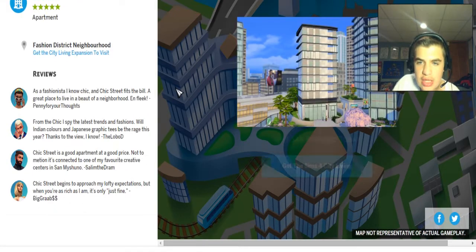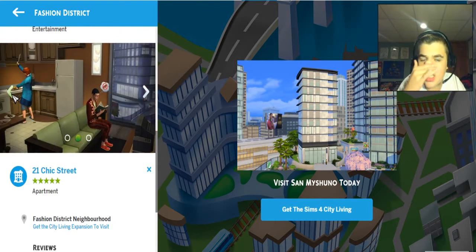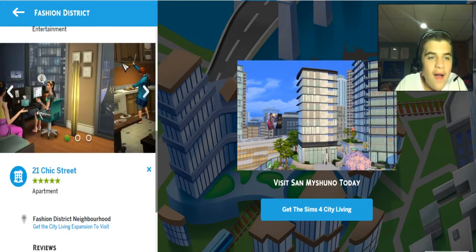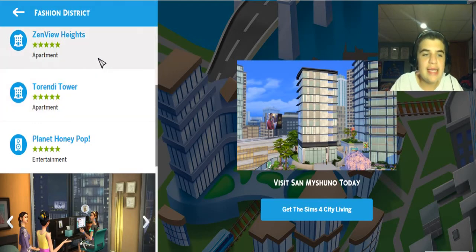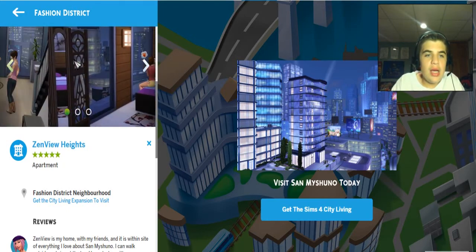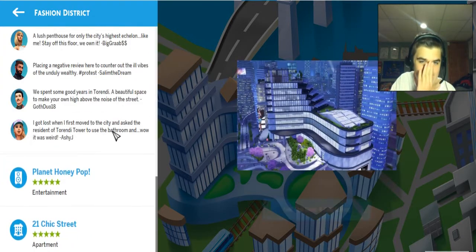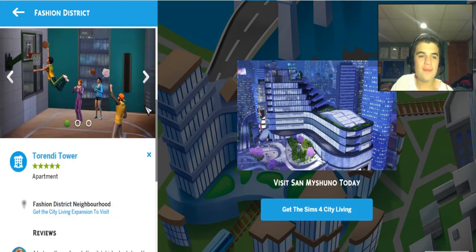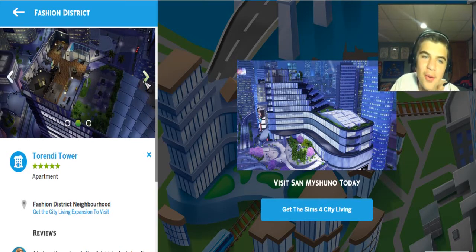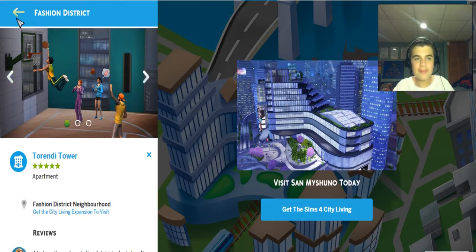We're going to look at the 21 Chic Street Apartment first — looks like a smaller building, still pretty decent. This is one of the lower-density apartments, but we can actually start here in the Fashion District. Zen View Apartments looks like a moderate two-floor apartment. And then the one I'm most interested in: Torrendi Apartments — the coolest building in the city. It has a basketball court and it's a penthouse. When we get a penthouse, we are going for the Torrendi Apartments.